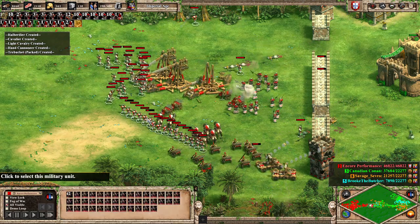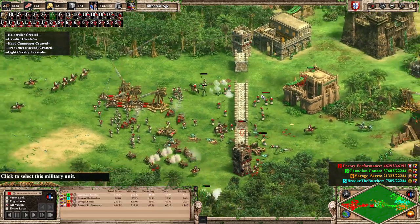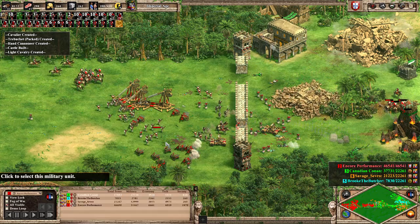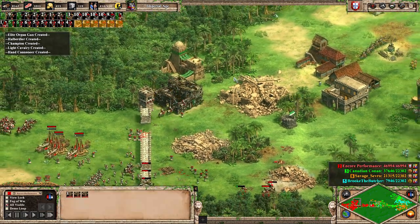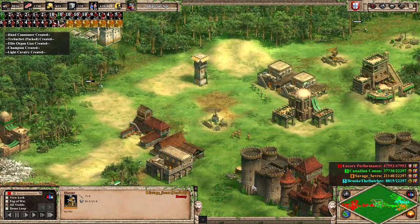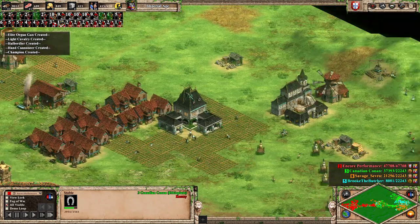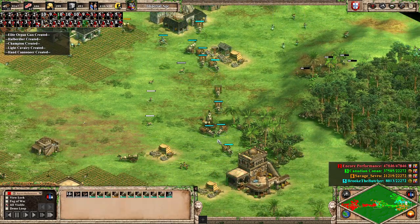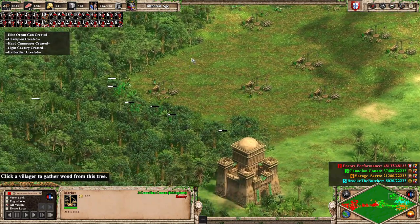We have 42 hand cannoneers, 15 organ guns, three trebuchets — that's 60 gold-intensive units with very high attack, and the gunpowder ones have 100% accuracy. The three trebuchets are just tearing down buildings as we're pushing forward. Sadly they are making the mistake of not rebuilding their production buildings as they come down, but Conan's about to prove me wrong on that. Their trade is up and going — I would consider it mediocre.